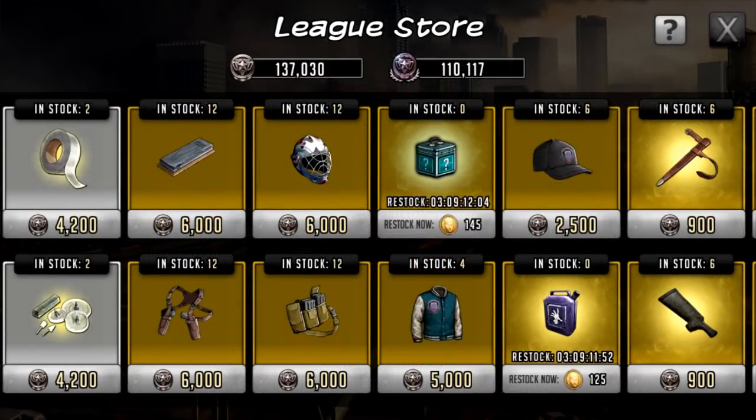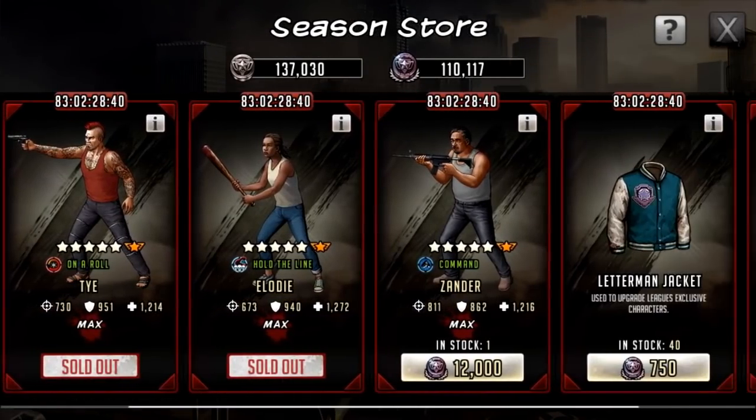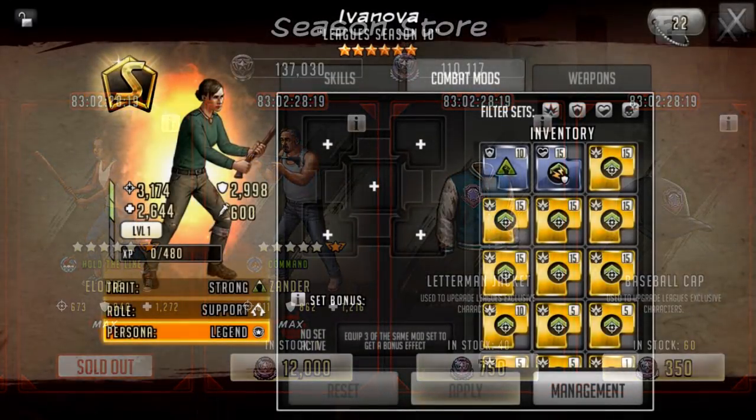You can have these stocked up from purchasing them in your league section of the store. But if you haven't got enough right now, one of the best places to buy them is in the newly introduced section in the actual Season Store, because your league tokens can also get normal gear, mods, and that sort of thing. However, it's worth noting the amount of Letterman Jackets and Baseball Caps available in the Season Store isn't enough to max out Ivanova, so you will have to purchase some from your league store anyway.